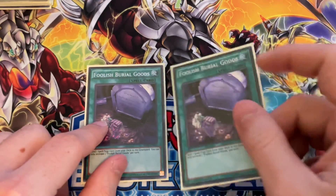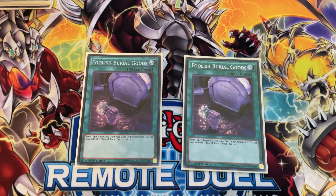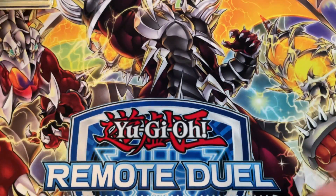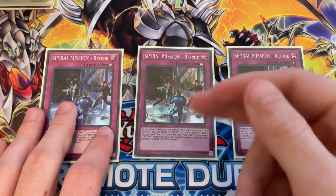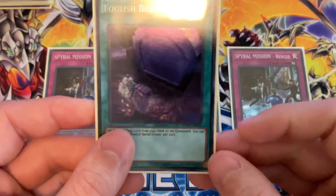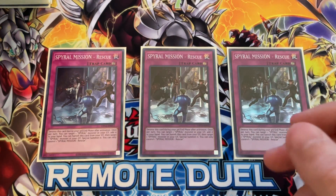Two Foolish Burial Goods to get Spiral Mission Rescue into the graveyard. Mission Rescue — while it's in the graveyard and you have a Spiral monster in your graveyard — you can banish it from your graveyard to special summon any Spiral monster. It's a free Monster Reborn, and that's why I run Foolish Burial Goods to get this in the graveyard as fast as possible.